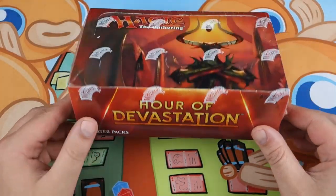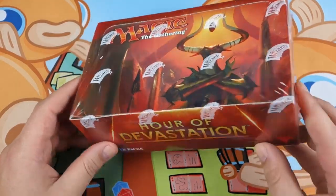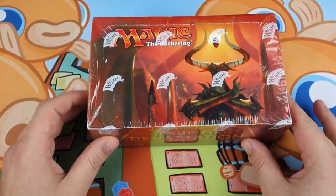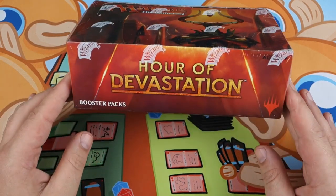Hello everyone, it's Seth, probably better known as Saffron Olive, and it's release day for Hour of Devastation, which means it's time for us to crack open this sweet box and see if we can get lucky. Find some Solemnities, some mythics, some invocations.